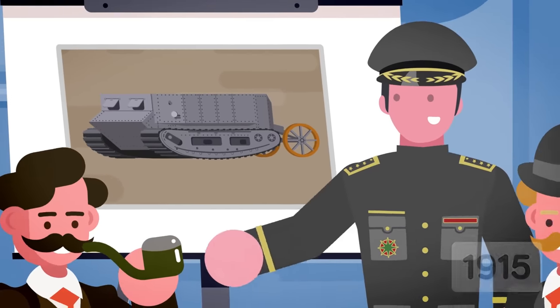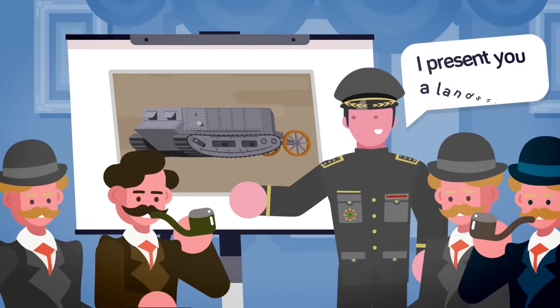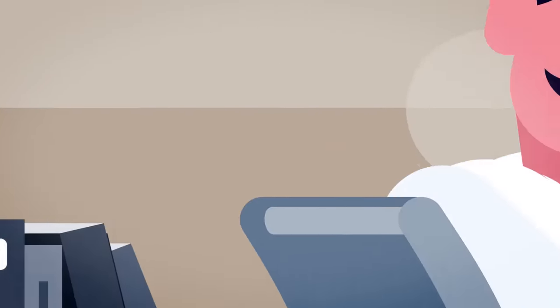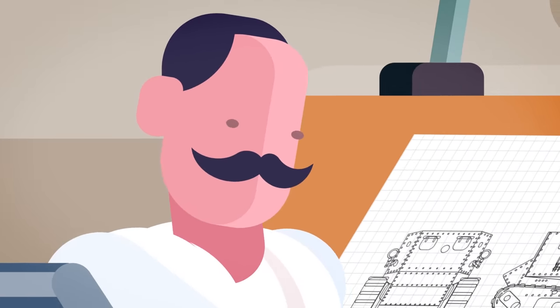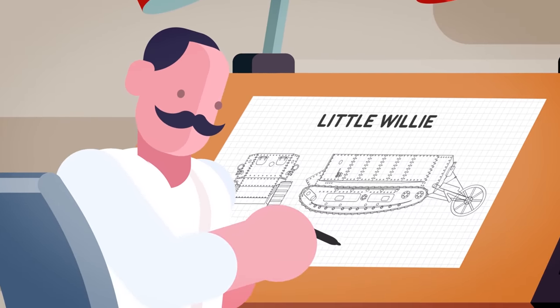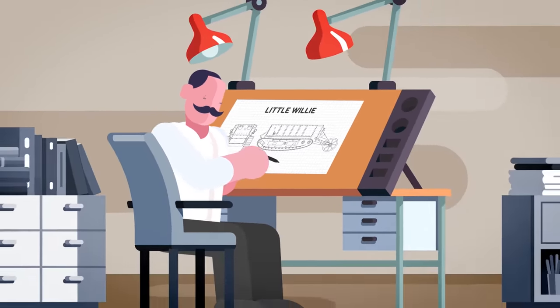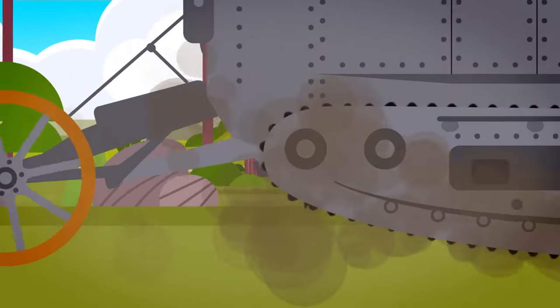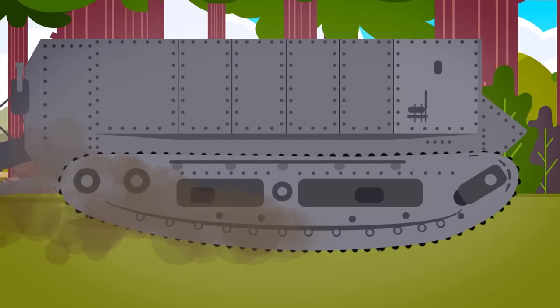Instead, early designs were called Landships, and were supposed to be the equivalent of a battleship on land. However, early versions of the Landship were less than stellar. The first prototype, 'Little Willie,' was prone to mechanical failure and was painfully slow, with infantrymen easily able to outpace it. Additionally, this prototype and later models had little armor, which would prove to be a death sentence for many crews.